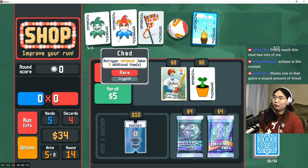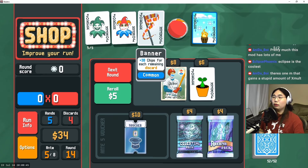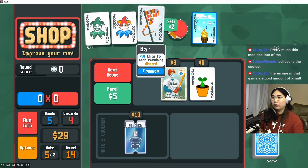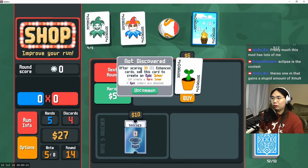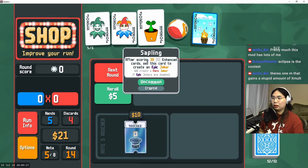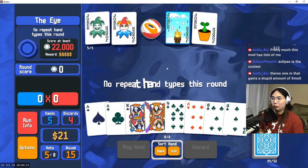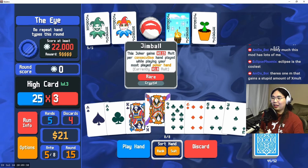How do we pick this guy up? We can't get rid of Chad — that's a 3x scaling Green Joker. Banner is a tough one to sell because that's our only source of chips — we might lose the run because of this. We're selling Banner, we're gonna buy Baseball Card and sell it for Eternal Flames, but we're getting the new joker. The uncommon is called Sapling, and I don't care if this means we don't win the run — we just gotta try to make it work.